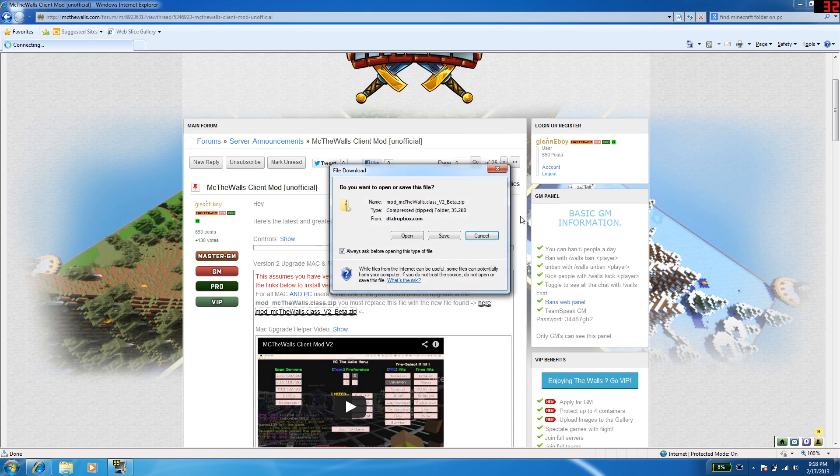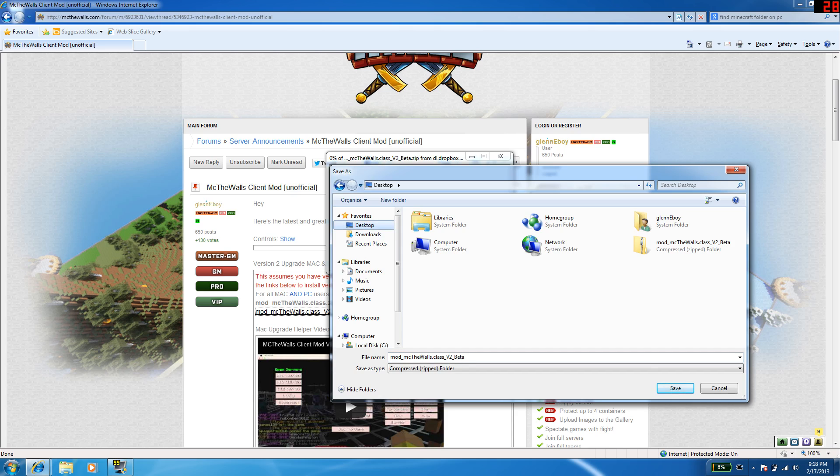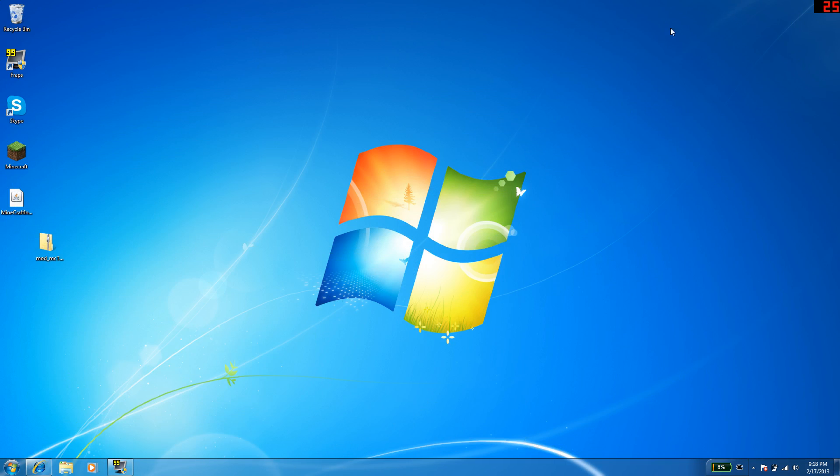We'll download. I'm replacing it — yes, I want to replace it. There we go, get rid of that. So there is the file, it's here on my desktop.